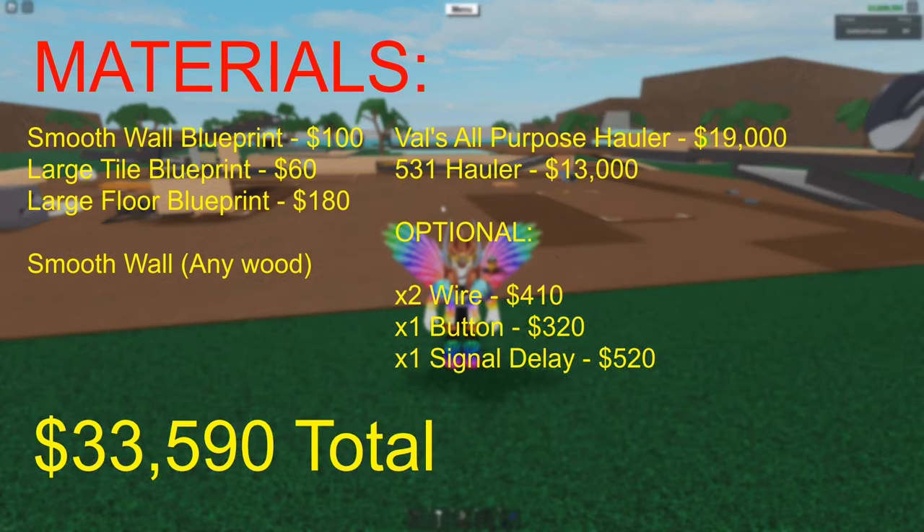You need to fill in one smooth wall with any wood. And obviously, you need a VALS all-purpose hauler truck and a 531 hauler trailer.